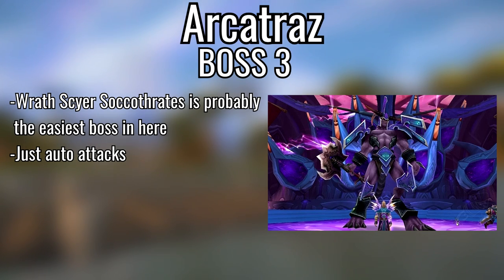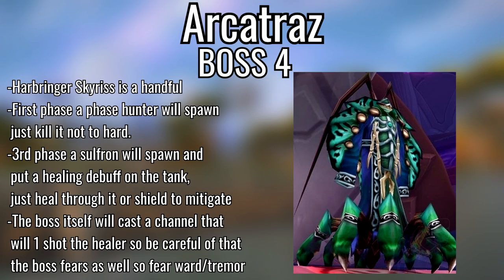Third boss, Wrath-Scryer Soccothrates — heal anybody damaged by the Fel Immolation fire on the target, tank and spank, pretty easy. Moving to the final boss, Harbinger Skyriss: in the first cell a Face Hugger comes out — big heals. In the third cell Sulfuron appears and puts a healing debuff mainly on the tank, so mitigate this with Earth Shield if you're a shaman or shield them if you're a priest.